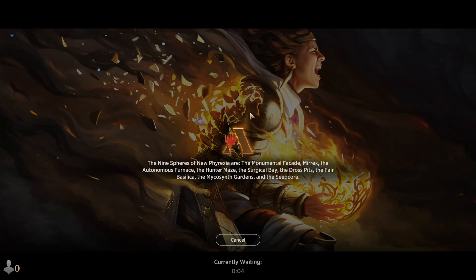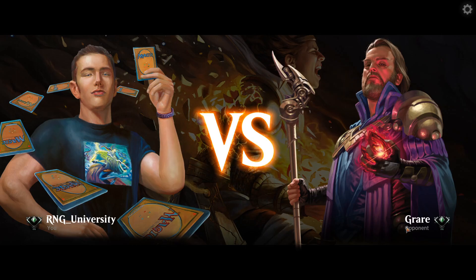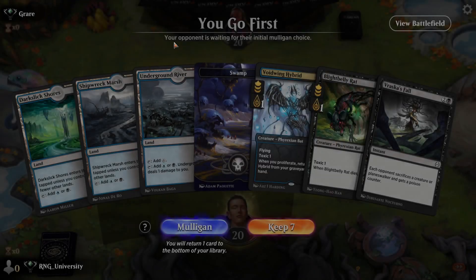At least the games are going by fast because I can see very quickly. Not like some of those ropers out there. Our opponent is good — G-rare. He's probably gonna play Mono Red or some degenerate Urza player.